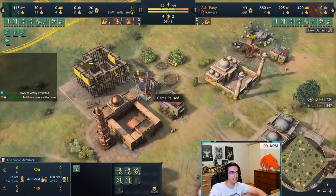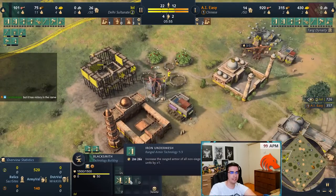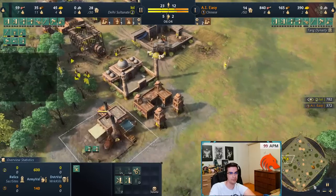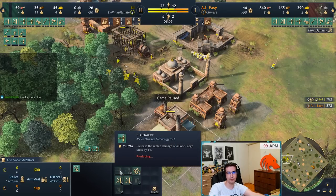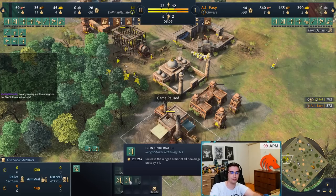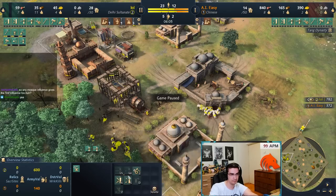Blacksmith number one completed, blacksmith number two is about to finish as well. The first upgrade you want is Steel Arrows if you're going archers. Then get either Angled Underside for your spearmen against archers, and melee armor in the other blacksmith. If you're going spearman/horsemen, get Bloomery and Angled Underside for arrow protection on spearmen. For horseman/archer I personally like going all-damage upgrades if you're very active, but Steel Arrows plus Iron Underside is also good if you're doing a lot of raiding with horsemen. As long as you get Steel Arrows the second one is somewhat optional.